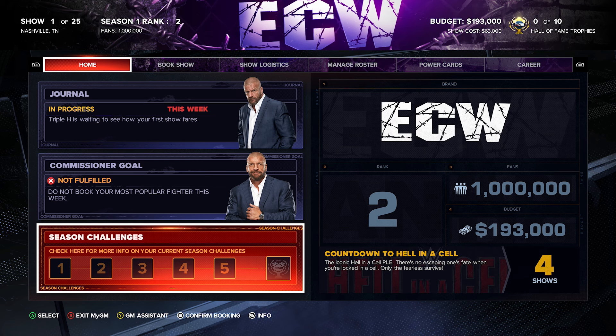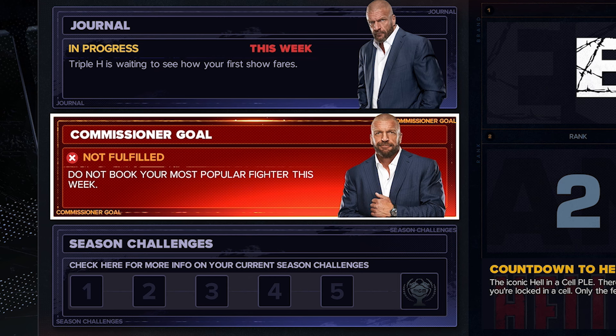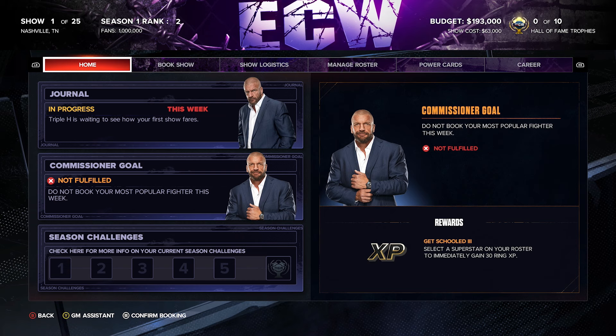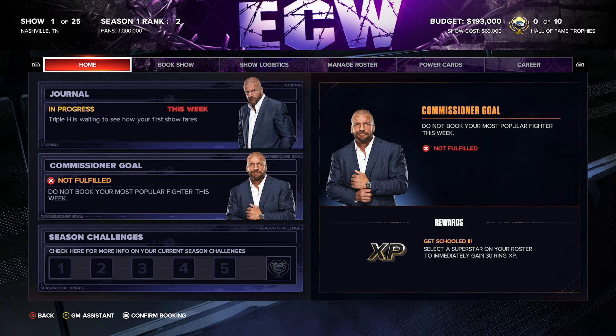Here we are on the opening page — Triple H is waiting to see how our first week goes. We do have a commissioner goal: they want us to not book our most popular fighter this week. That's absolutely not something we'll fulfill, so we will not be getting Get School 3, which immediately gives 30 ring experience for a superstar on the roster, but I think I'm okay with that.